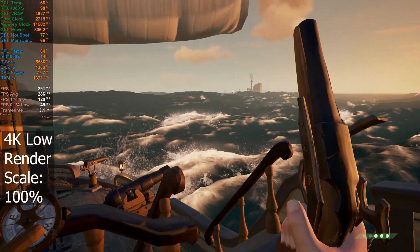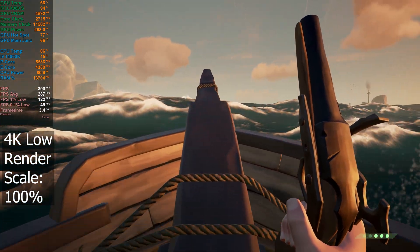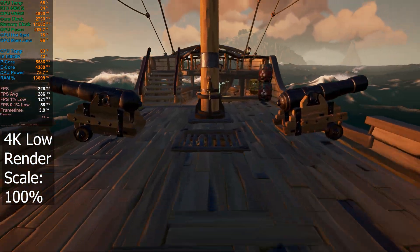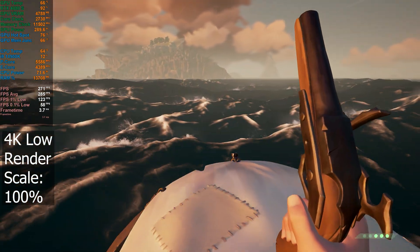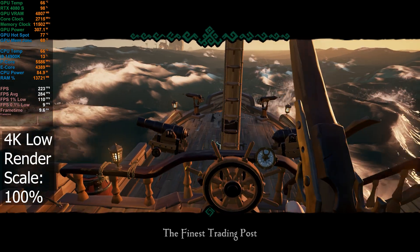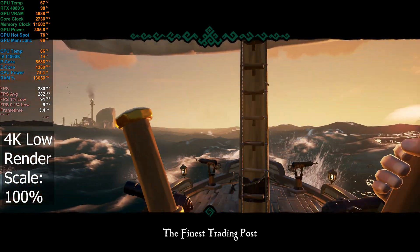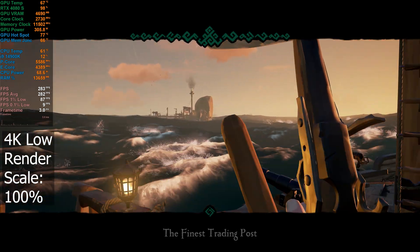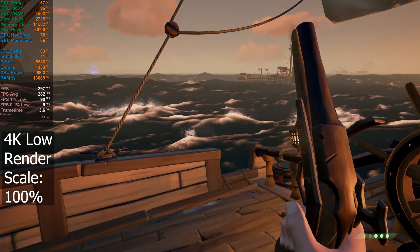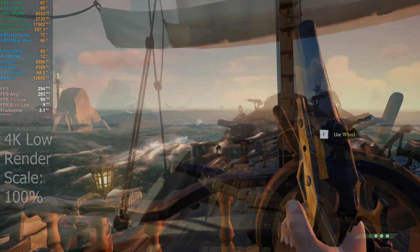Look how little VRAM I'm using on low settings though — just over 4.5 gig. Still using 300 watts on the GPU. This GPU just doesn't change its power really — whenever I'm at 4K, no matter what settings you're running, it uses really close to 300 watts. DLSS brings it down quite a bit sometimes, but overall it likes to sit really close to that 300.